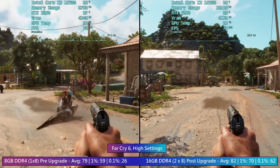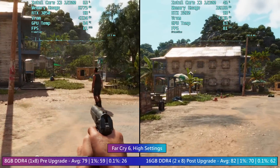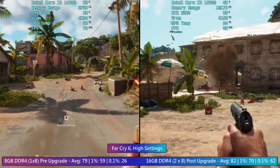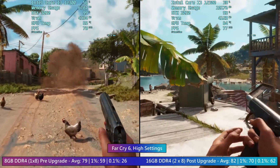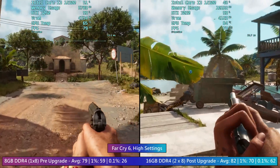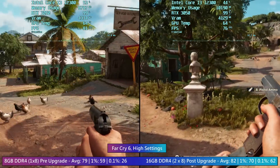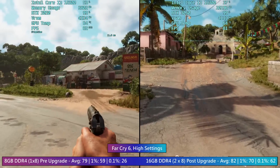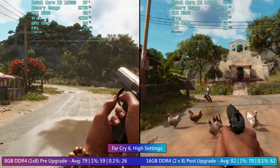Far Cry 6 felt a bit rougher to play with just 8 gigs in the system, but again it wasn't unplayable by any means. There was one brief moment where I fired my flamethrower and the game stuttered a little bit, but apart from that the averages both times around were good and the 1% lows were also respectable. As I said before, when or if you finally add in that extra stick of RAM to make it 16 gigs in dual channel, there will certainly be a moment of relief — at least if you're using similar specs.